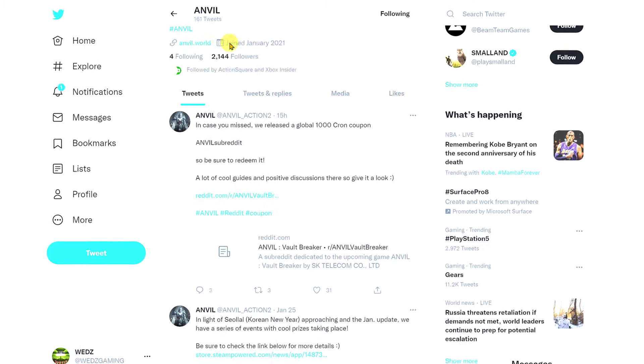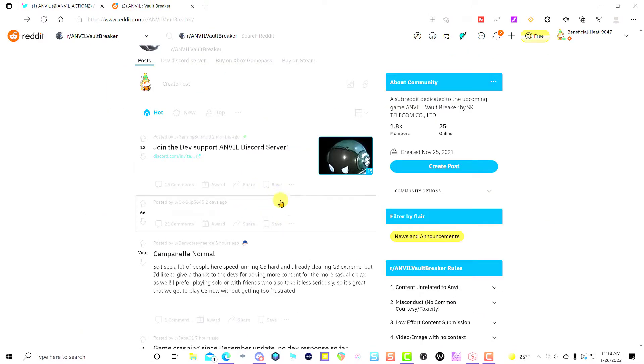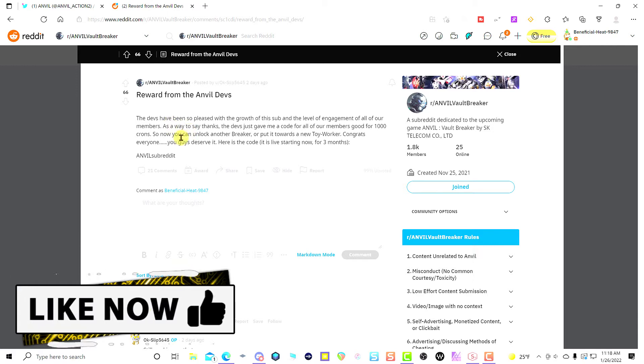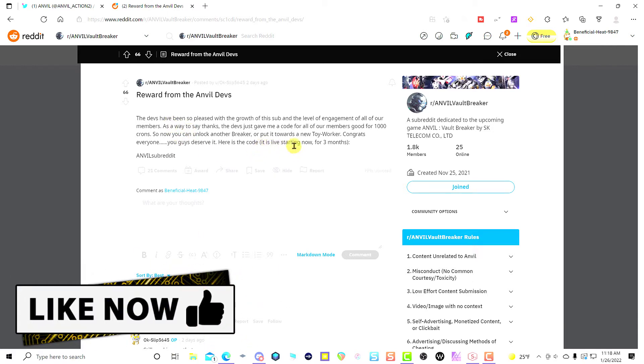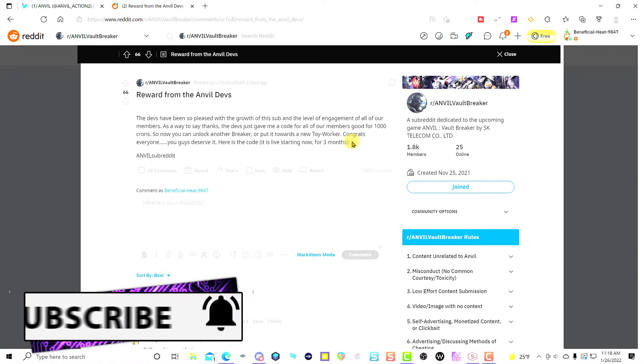You can also get it on the Anvil subreddit. If you don't have a Reddit account, make sure you sign up for one. Right here where it says 'reward from the Anvil devs,' you can see on the subreddit where they say the devs give them the code for you to use. It says it is live starting now for three months.